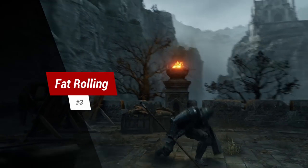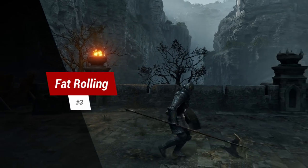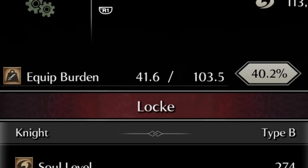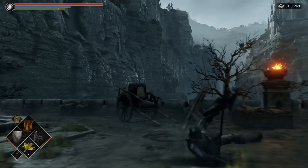Tip 3: fat roll. Ever wondered why you're rolling slow and clunky? Well, just check your equipment burden percentage. Anything 50.0% and below will make for faster rolling.